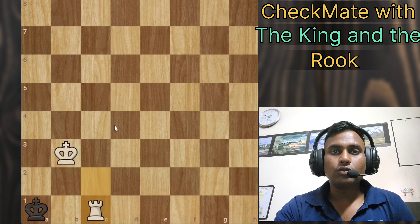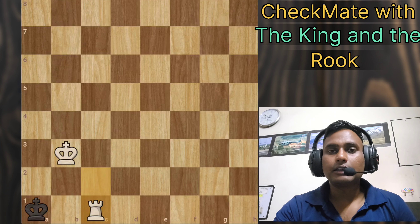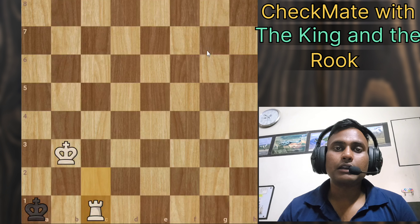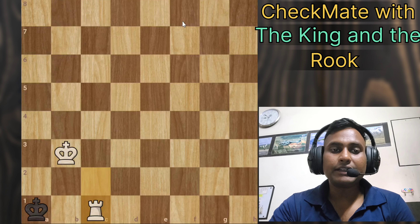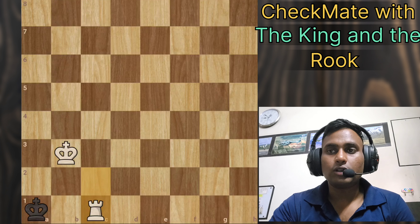The main aim is to bring the black king to one corner of the board and do not give check until the final blow. I only gave one check in this whole scenario, and that was the checkmate. The rest of the time, just bring the rook and king closer and shrink the wall as much as possible, then deliver the final blow. That is how you checkmate with a king and rook. Please like, share, and subscribe — it helps me a lot. Thank you.